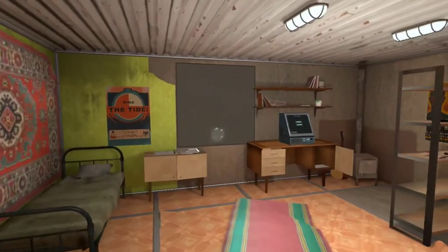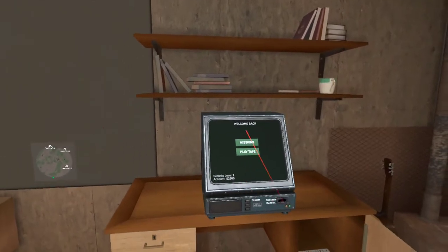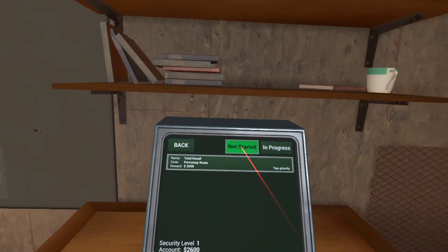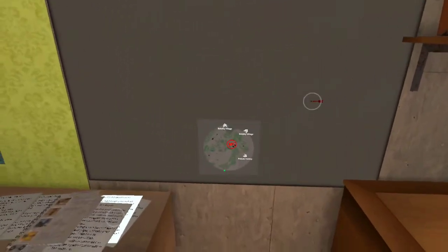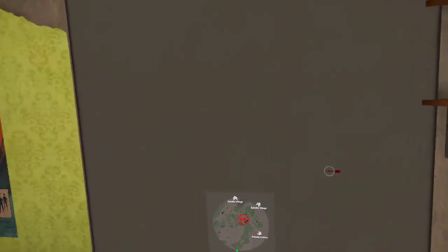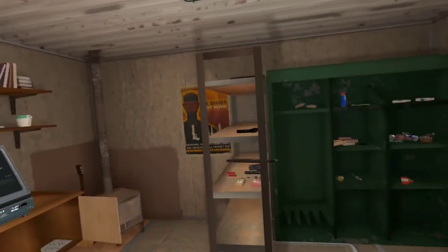I like to keep everything in my own personal room. Here's your personal room — this is where you start your missions. You hit this, select it, start it, and you have a mission. Here is sort of the mini map. You can pull this up, and we'll use it when we go out into the radius to show you how to complete the mission. It's pretty simple.